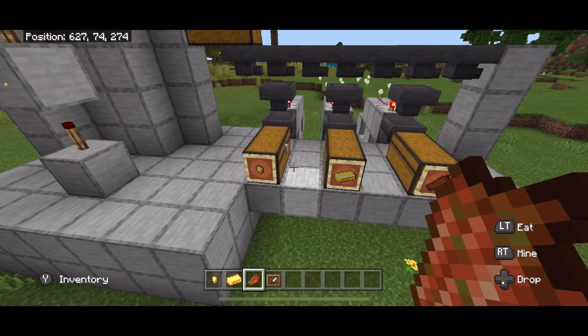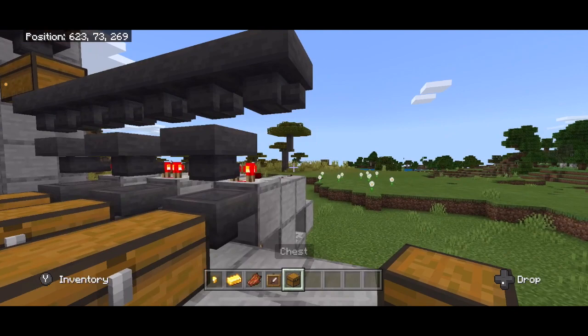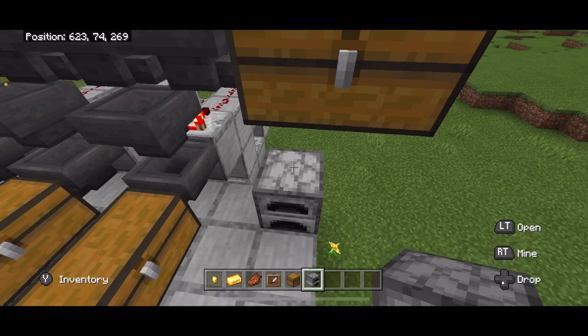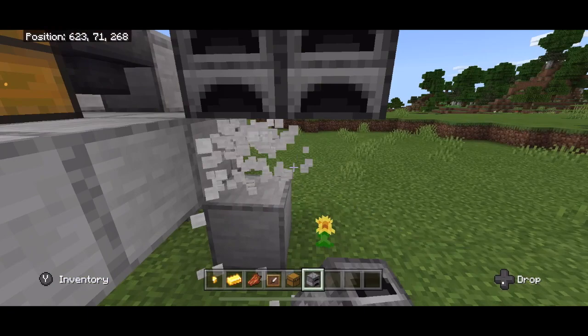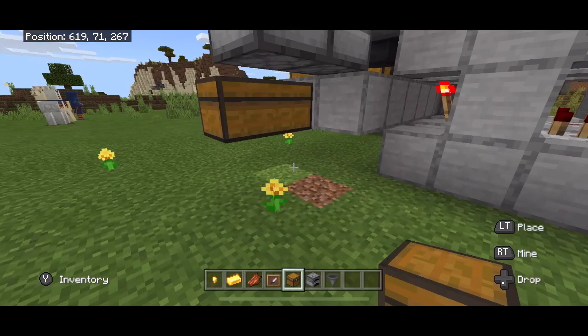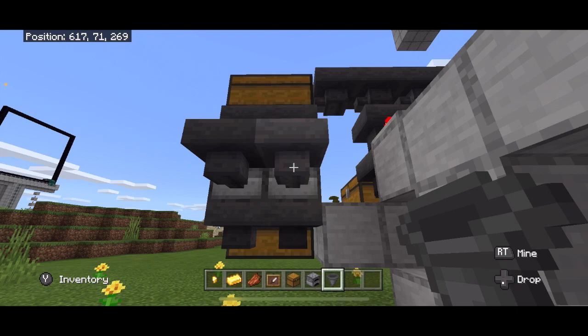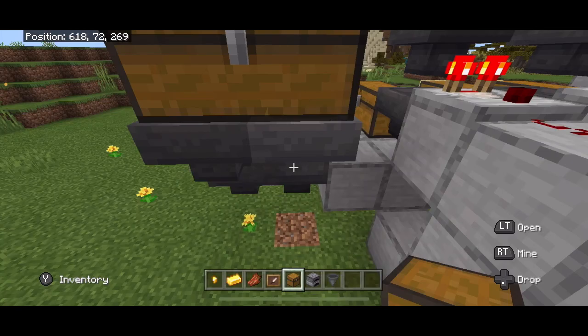The only problem is there's one more item that passes through this system and it is the golden swords — we are going to smelt those down. Place a double chest here on the end, skip a column, and place two furnaces. Place two hoppers going in. Place a double chest here — yours can be directly underneath. Place two hoppers going into that chest. Now all we need is fuel for these furnaces. Place a hopper here in the back and here and a double chest, and you can put all of your fuel in there which will fuel these two furnaces.